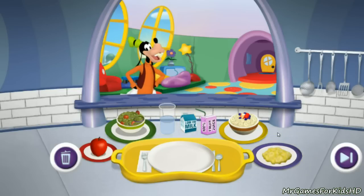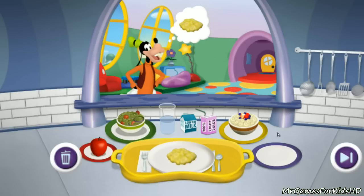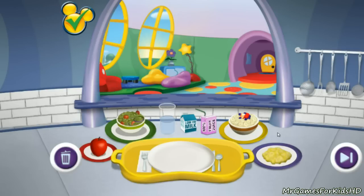When a customer gets in line, they'll tell you what they want to eat. Then it's up to you to put the order together on a plate. Find an item in the order, like those scrambled eggs. Next, find the same item on the counter below. Click on the eggs and drag them to the plate. Click and hold this spot on the tray, then move it to Goofy. If you hand the customer the right order before the timer runs out, you'll get a Mickey check — the symbol for a healthy, nutritious meal.